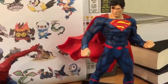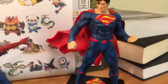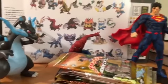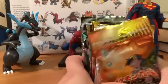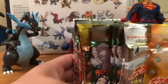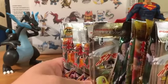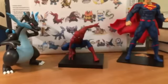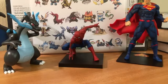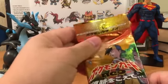Check out this Superman figurine - and we got Spider-Man and Charizard ready to watch us open some booster packs. We got Gym Heroes, Gym Challenge, Jungle, Fossil, Base Set, Neo Genesis, and I think Neo Destinies. Let's start opening them - we're gonna start from the newest and then go backwards to Base Set.